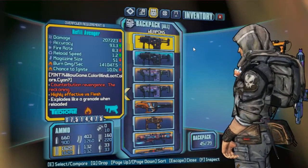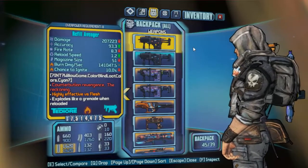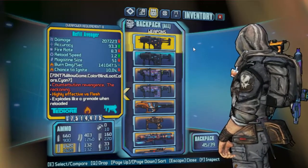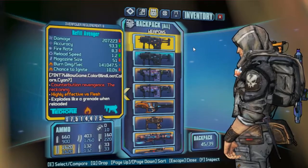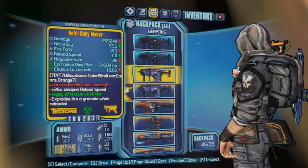With Axton, he is quite gear dependent. You can see that I have gone a bit over the backpack space — 45 out of 39, which is a shame. But he likes to have many different elements of the same weapon.